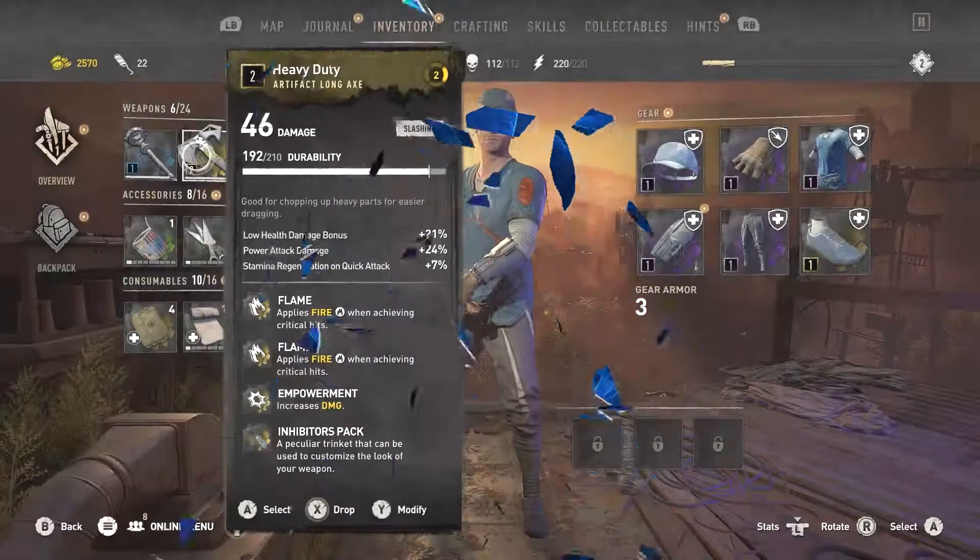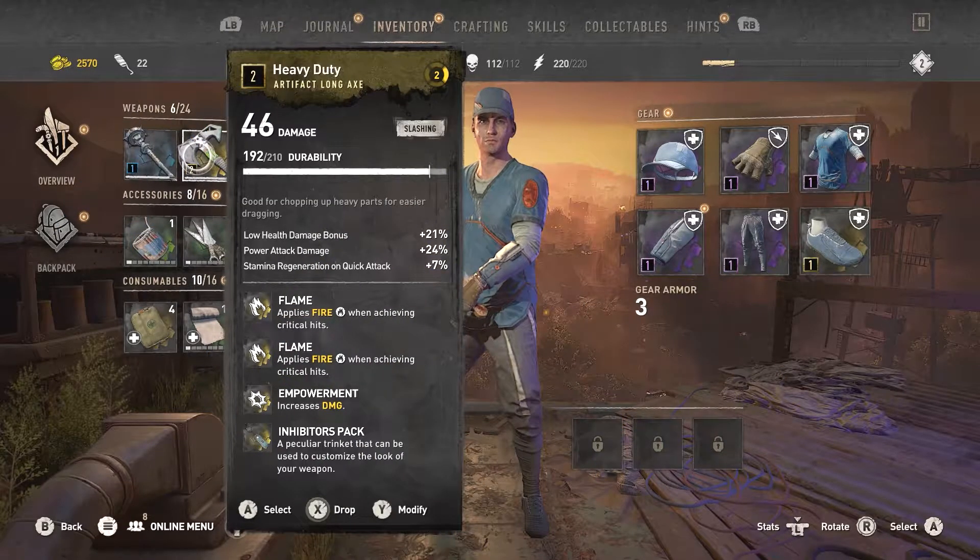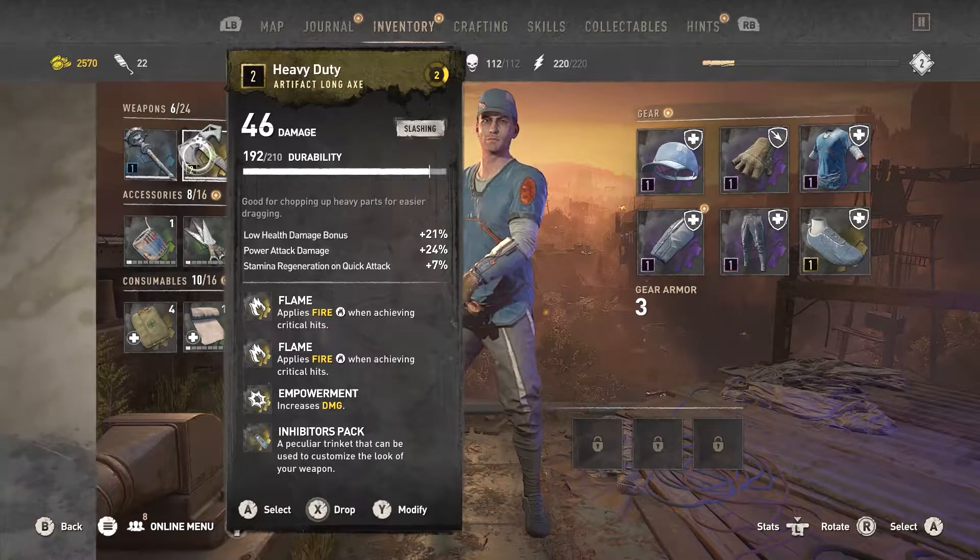One of the first artifact weapons you can acquire in Dying Light 2 is the Heavy Duty Longaxe. You can do this as soon as you finish the prologue, getting your biomarker and gaining access to the open world.